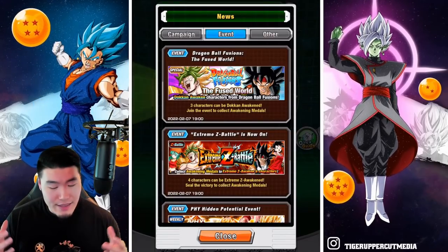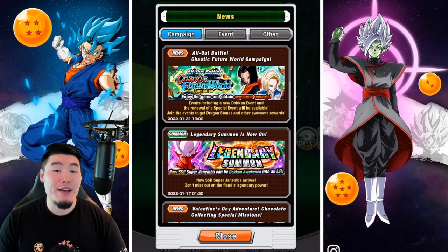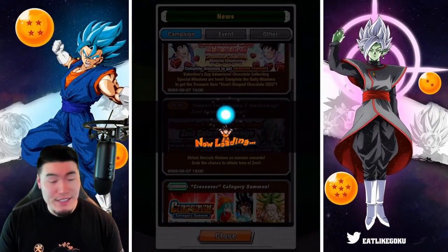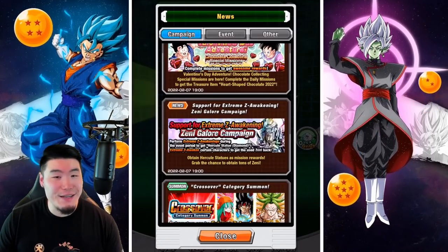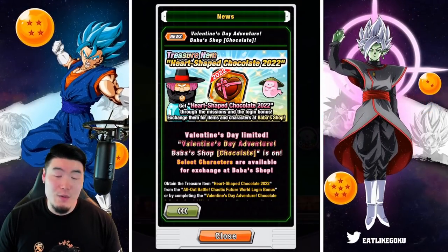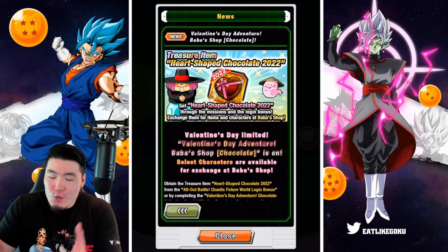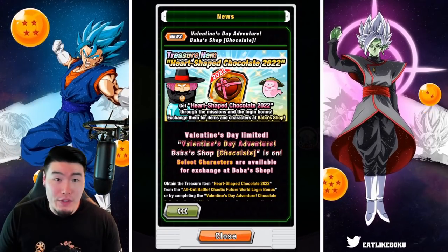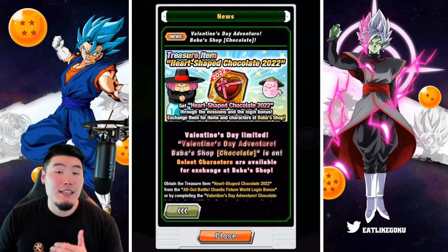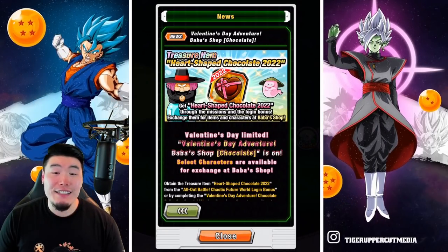There's not that much going on on Global right now. JP is enjoying their anniversary and Global players will have to wait a while before that happens. As I've said multiple times, if you want to save your stones indefinitely until the anniversary starts, that's not a terrible idea. If you've seen the 7th anniversary LRs, you'll understand why everybody keeps saying there's no reason to summon for anybody else — unless you really love a certain character coming out before then. We might get a Global first in between, so that might be hard to skip. But realistically, nothing that comes out before the anniversary will come even close to the power level of those anniversary LRs. Logically speaking, saving seems to be the way to go.